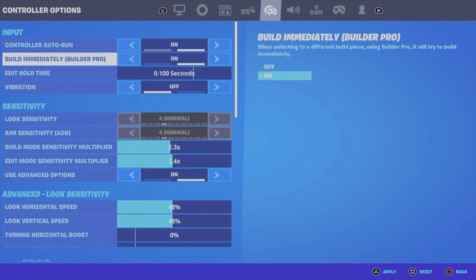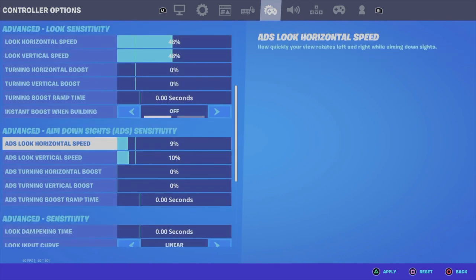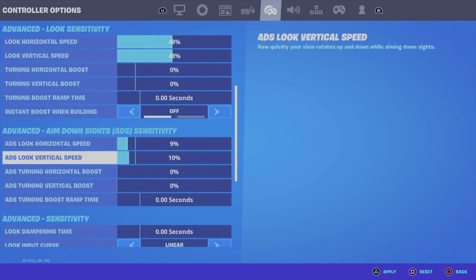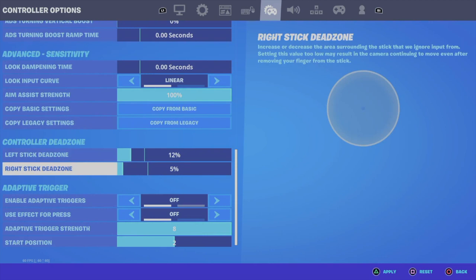My look horizontal and vertical speed are both at 48. Insta boost when building is off. My aim look speed is 9 and my vertical look speed is 10. No boost, nothing. I play on linear — this is the best linear settings, that is the title. My aim assist strength is at 100.